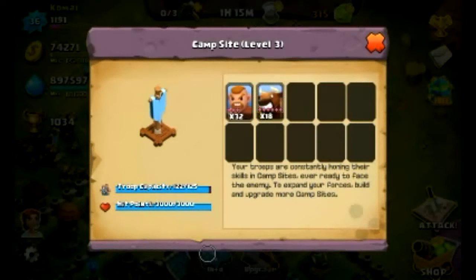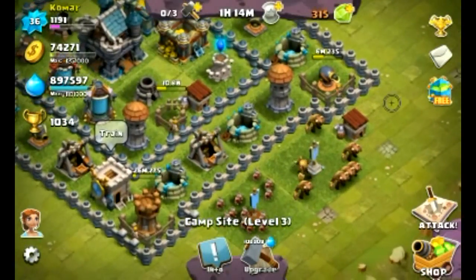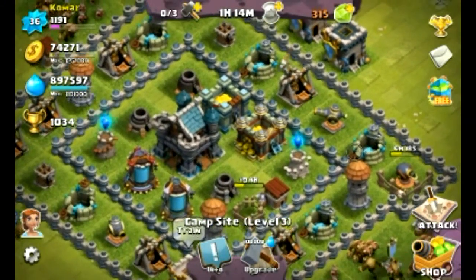If you guys want to upgrade stuff, upgrade your mortars and your magical towers — those have splash damage, so those are good for lots of enemies. Instead of killing one enemy, you can kill more than one enemy.